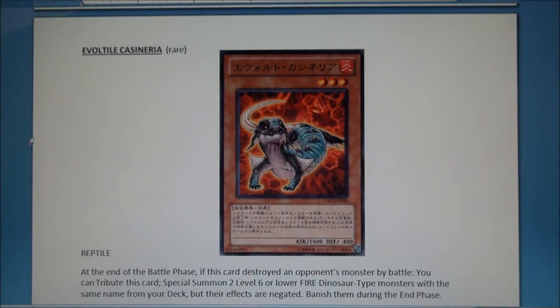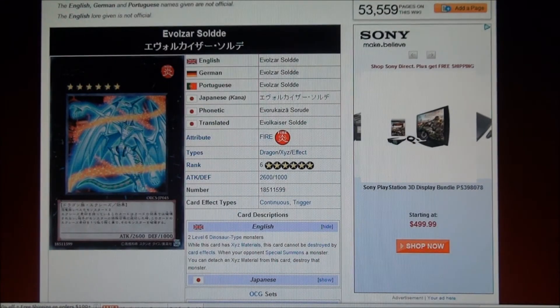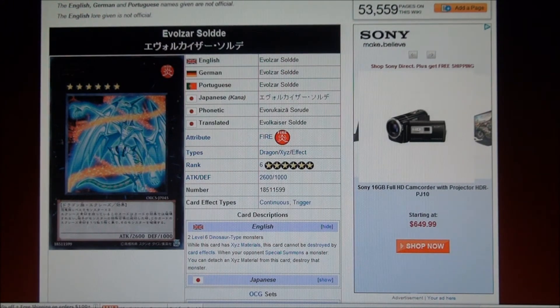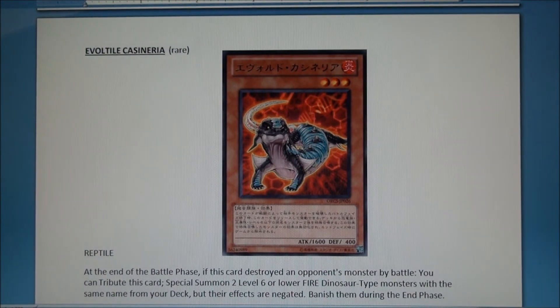You can bring out Gyrax or any of the Evol-saurs with the same name from your deck. This is kind of like a Rescue Rabbit — it really is. The effects are negated and they get removed from play during the end phase, but you don't care because you're going to be exceeding with them. There are even some level six stars coming up, and what you'll probably want to do is bring out two sixes and make Evolzar Solda — or however you pronounce it, he's good.